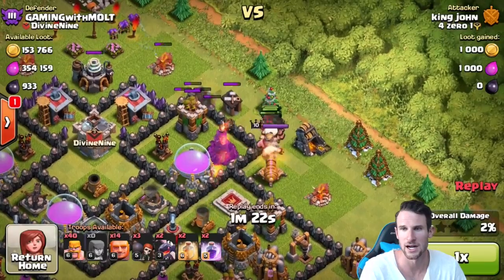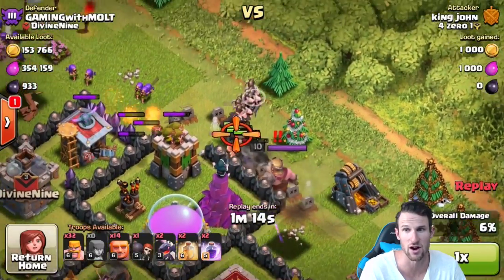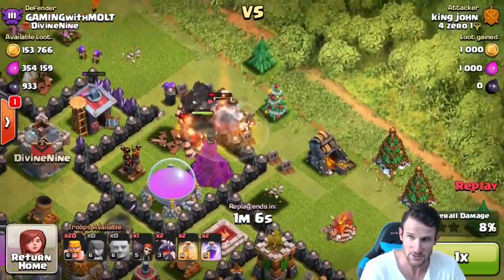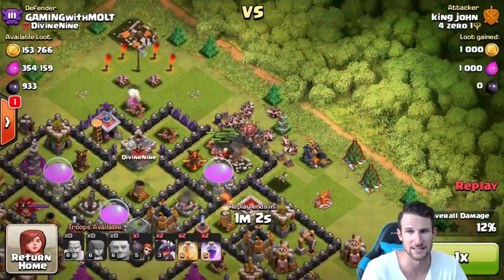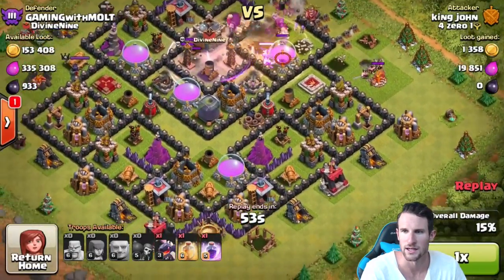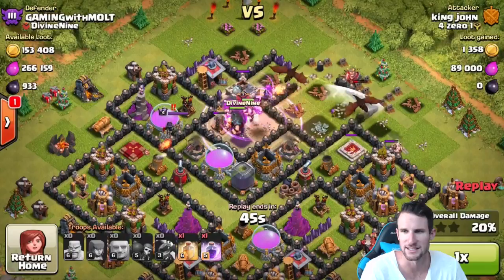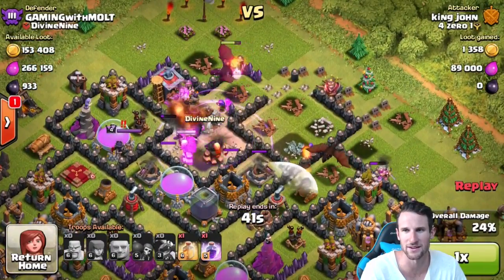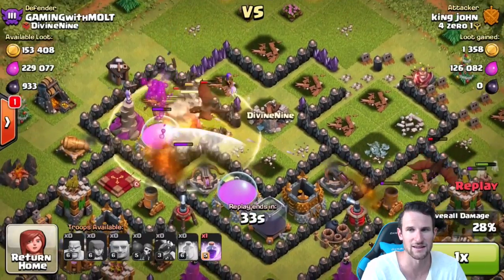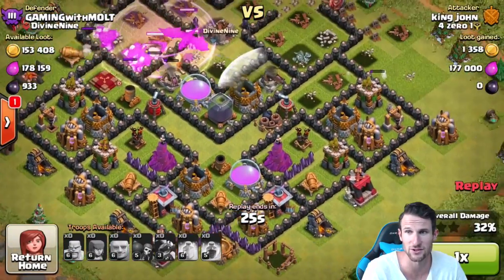You can see the giants coming in — they distracted from a wall breaker, but he needed to drop three wall breakers to get in. Everything is shooting the giants, getting them down to almost half health. Then he sends in a bunch of barbarians. He only dropped about 12 giants at first, now sending in the rest. He finally drops a heal spell on them — level six giants have a lot of health. We've still got both gold storages intact.